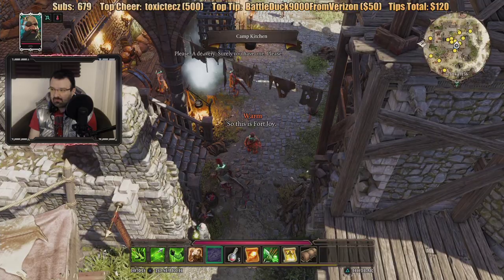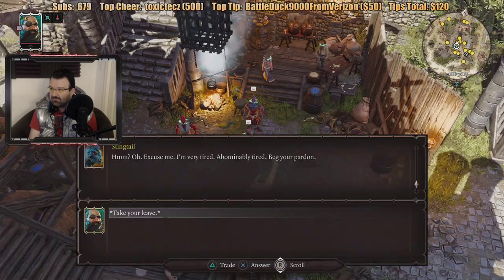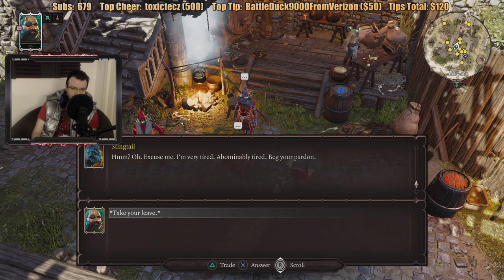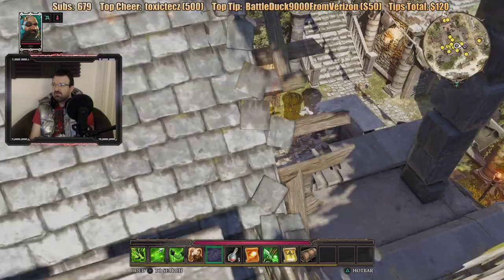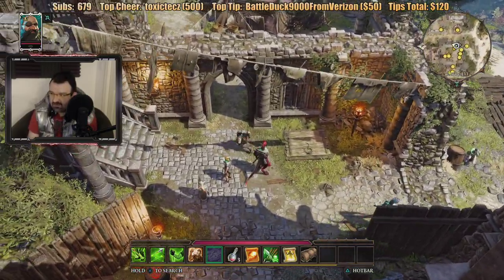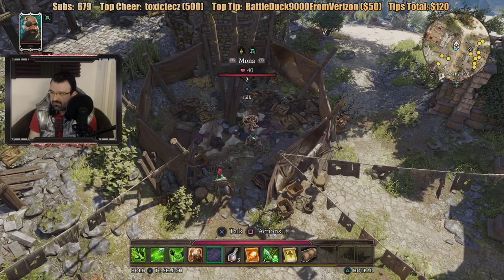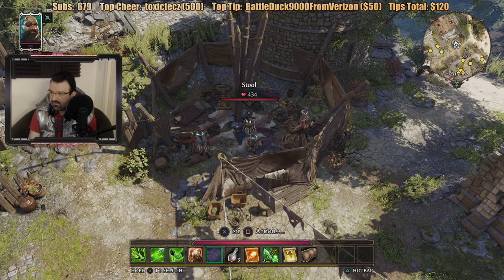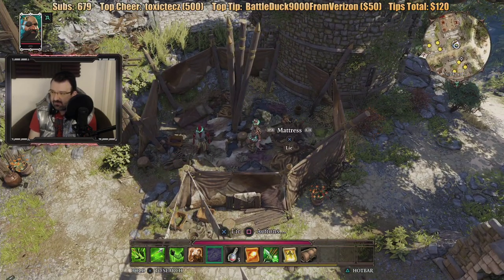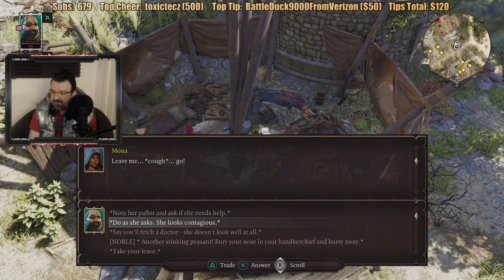So this is the delivery — surely you have one? What a crumbling disaster. The camp kitchen? Stingtail? Excuse me, I'm very tired. Abominably tired. I don't know who I'm supposed to talk to for this story. The Red Prince mentioned there's a contact of his in town but I don't know who it is. Mona? I don't think so. Wait a minute — what is the smoke coming out of her body? What the hell, is she on fire? What's going on here? Leave me. Is she sick? After she needs help — she looks contagious. If you're a doctor she doesn't look well at all. Don't you dare. I want to let the Reds let them take me.